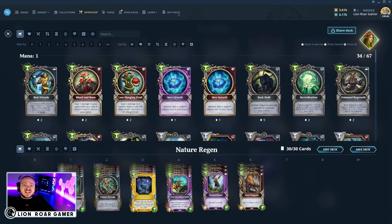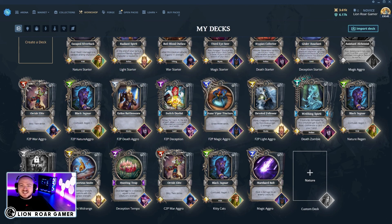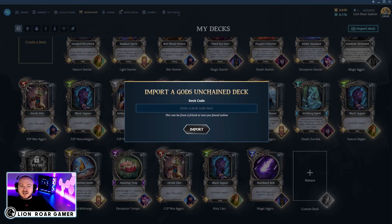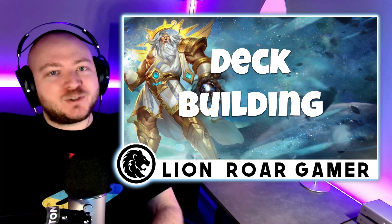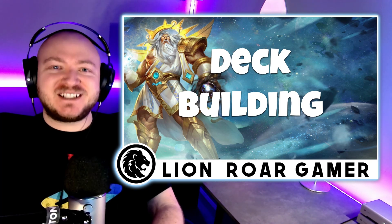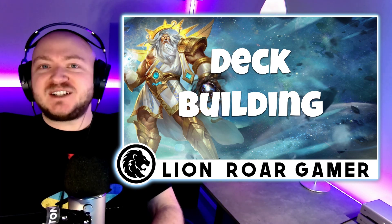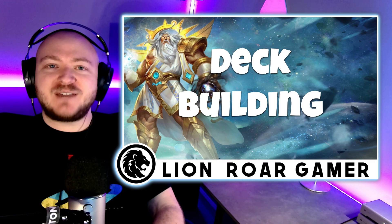This Nature Regen deck is one I built that I've been having a lot of fun with and it's been doing really well. I chose to share it on GUDecks.com — I clicked share deck, copied the code, and provided it to other people. If you want to use a deck code you got from someone else, click import deck at the top of the screen, paste it in, and you'll be able to import that deck. Hopefully this was helpful to give you some ideas about how to build quality decks and improve your win percentage. Let me know in the comments what cool decks you're putting together — please share your deck codes, I'm really curious. If you haven't already, please consider liking the video, subscribing, and hitting the bell notification, and I'll see you in the next one.